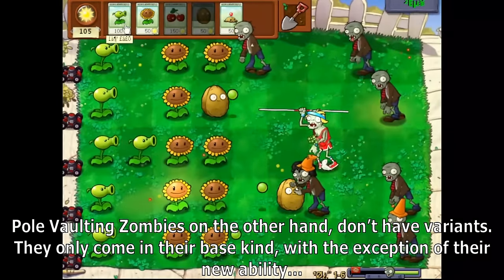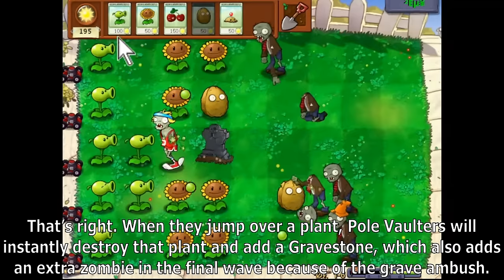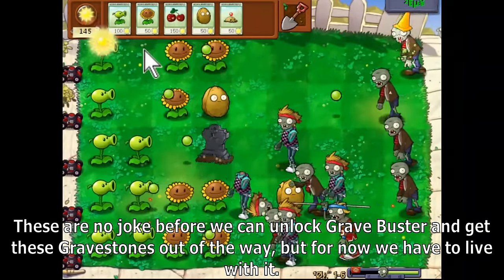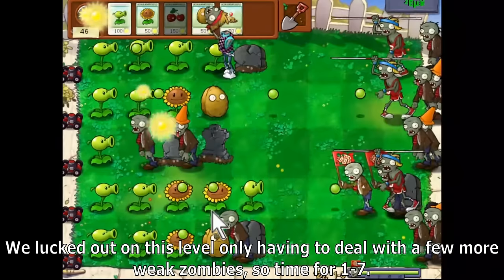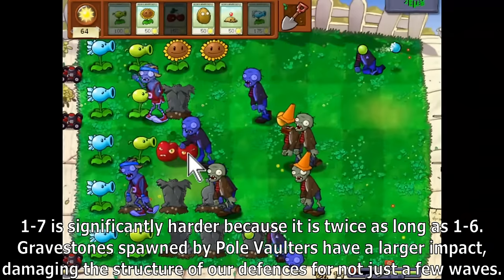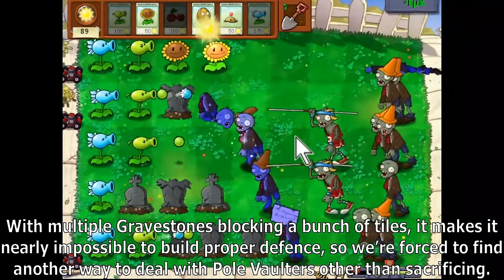Pole vaulting zombies don't have variants — they only come in their base kind, but with a new ability. When they jump over a plant, pole vaulters instantly destroy that plant and add a gravestone, which also adds an extra zombie in the final wave due to grave ambush. These are no joke before we can unlock Gravebuster. Broodomode EX+ allows any zombie to be spawned from gravestones during ambushes. Level 1-7 is significantly harder and twice as long as 1-6 — gravestones spawned by pole vaulters block tiles and make it nearly impossible to build proper defense.